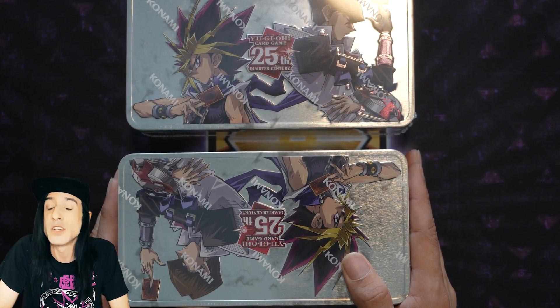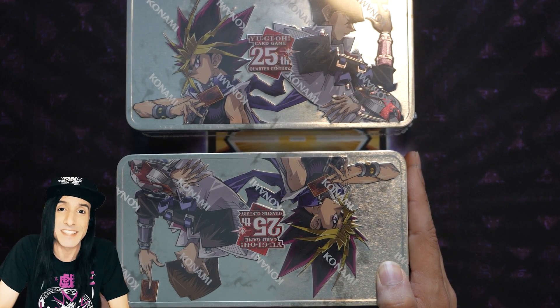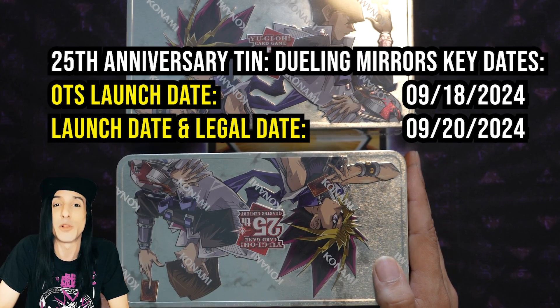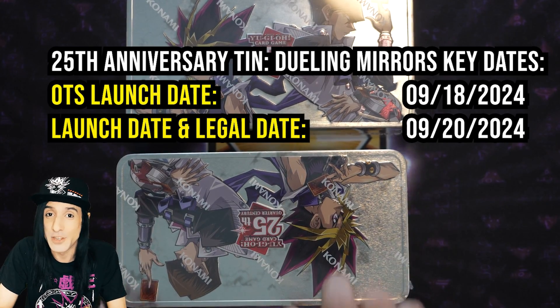You're going to have to check out each video and open a few of your own tins to find out what's inside. Speaking of these brand new tins, you'll be able to pick these up at your official tournament store on September 18th, and then they're available everywhere else you get your Yu-Gi-Oh packs on September 20th. All right, it is time to open these packs!